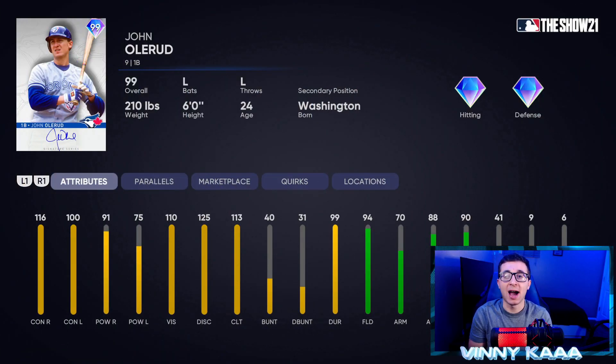Up first is the 99 John Olorud from Team Affinity Season 4. It's not necessarily that this card is completely bad — his stats are okay and in game he plays alright — but there are so many better first baseman options. He's not even a top 10 first baseman in the game right now. There are way better options: guys like Vladimir Guerrero Jr., Frank Thomas in the same program, Miguel Cabrera, David Ortiz. So if you're a Blue Jays fan, maybe you want to use this card, but there are better options.